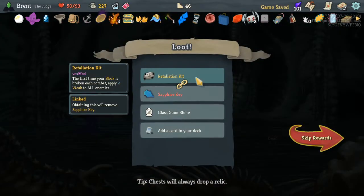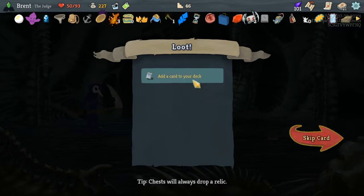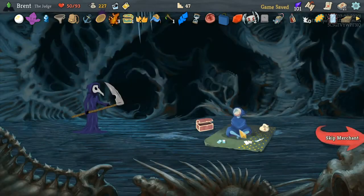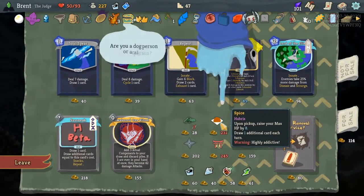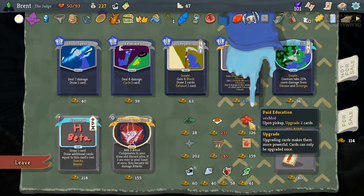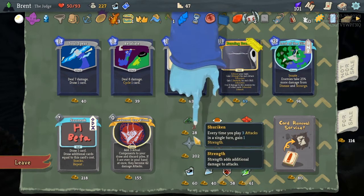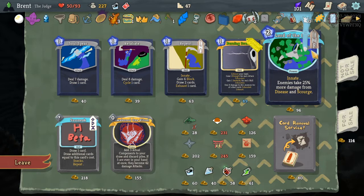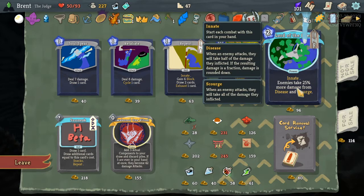He's dead — he also had thorns, I didn't realize. First time your block is broken, apply two weaks to all enemies — really good, I actually really like that. Exorcism is not needed. Another shot. Spice — draw an additional card each turn, warning highly addicted. Pop, pick up, upgrade two cards — pretty good. Every time you play three cards, gain strength. Let's take 25 damage from disease and scourge — yes! Let's gain a couple IOUs.